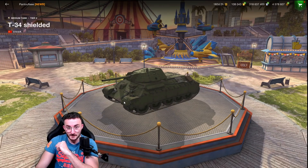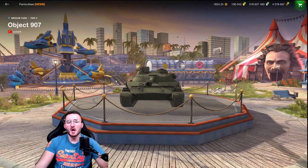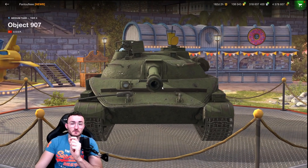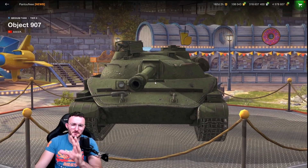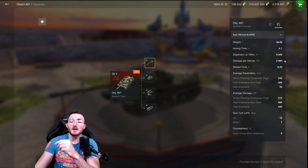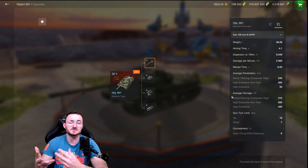Next we have the long-awaited Object 907. We don't know yet if it's going to be implemented in crates or in a mission set by Wargaming. All I can tell you is that it's a mix between an Object 140 and the Leo 1 — it features the exact same mobility as an Object 140, maybe a little bit better. When it comes to the gun it's pretty similar to the Leo 1, with pretty much the same DPM. The base DPM without anything equipped is 3k, which means when equipped you can climb up to probably 3.4k. The gun dispersion is going to be really good as well — keep in mind these are stock values, so when you equip your tank properly you can lower it down quite a lot.